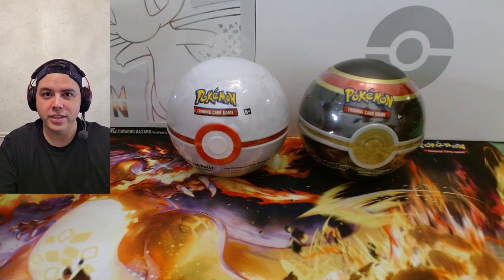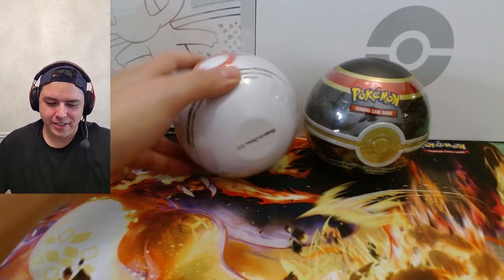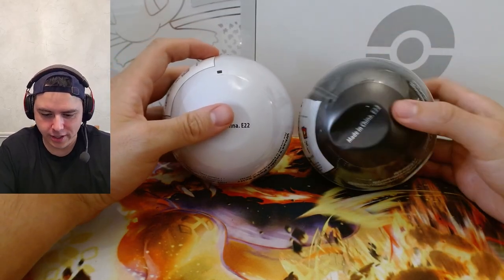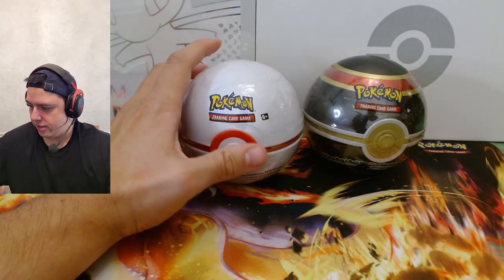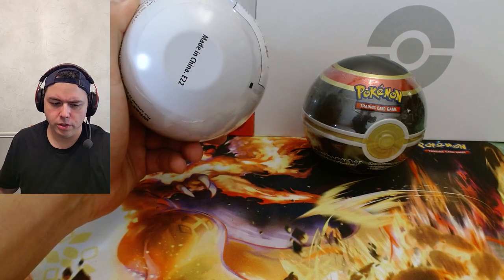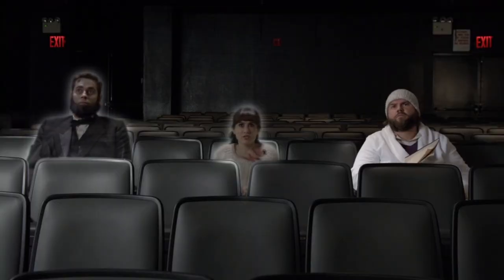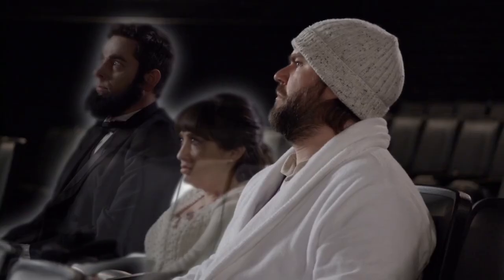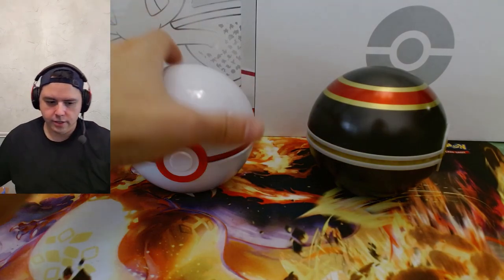All right, it's your boy Blooper Collects, welcome back to the channel with another episode of What's in My Balls. These are the E22s — yeah, both of them are E22. I'm not sure what's inside these; I don't remember which ones I opened last time. I think I opened some E23s, E22s — I don't know which ones, but we're gonna find out today. What's in the box? What's in the freaking box?